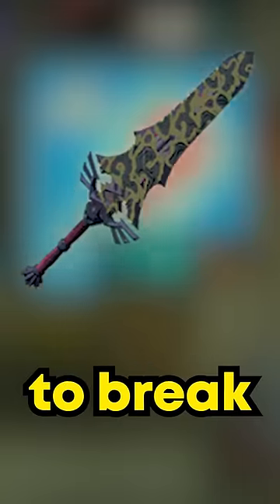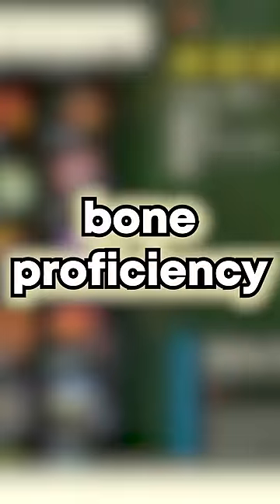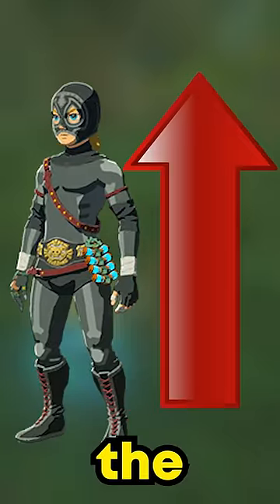When a Royal Guard Claymore is about to break, it doubles the attack, making it 148 damage. Here comes the spicy part. The Bone Proficiency bonus from the armor is going to multiply the damage by 1.8, making it about 266 damage.